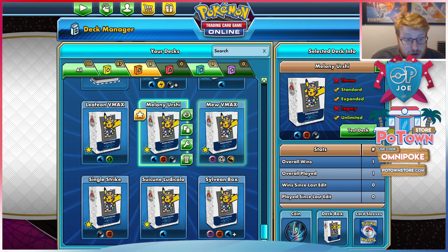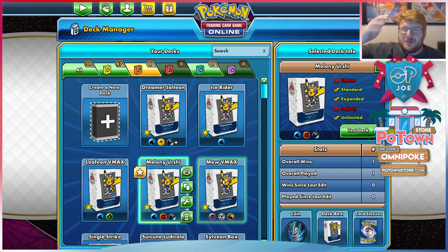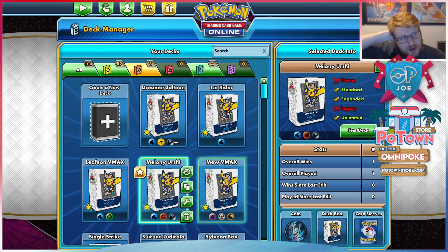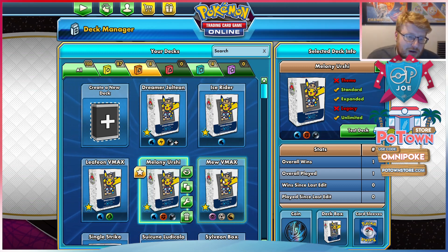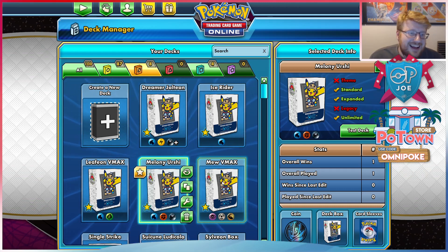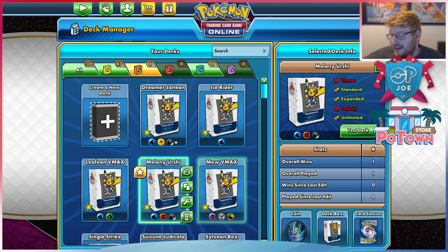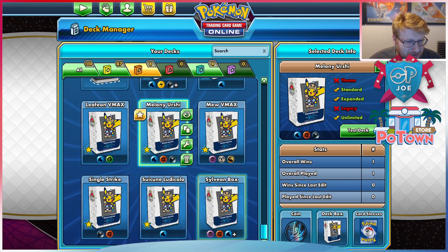Everything but Mew I think you're very solid against. Because I also expect Dragapult to be on the decline. I know it's only really dropped to mid tier — you can still probably call it tier two right now. But I think Dragapult is on a course downhill. It's spiraling because it can't handle the heat of all the dark decks trying to target Mew. It can't handle Fan of Waves either. So all the weaknesses of Dragapult are getting targeted, which makes me think it's very poor right now.